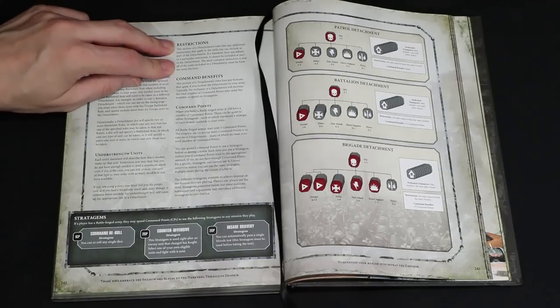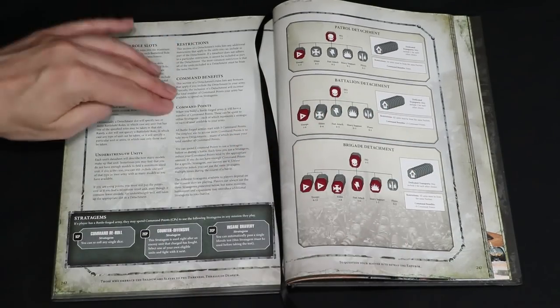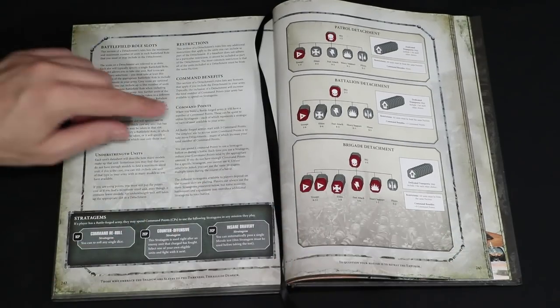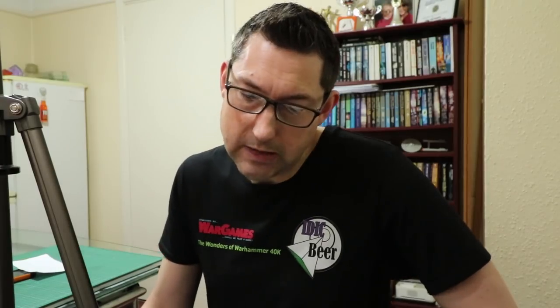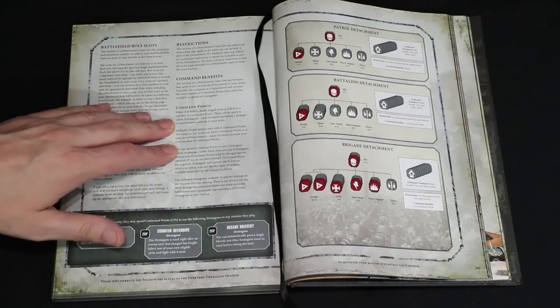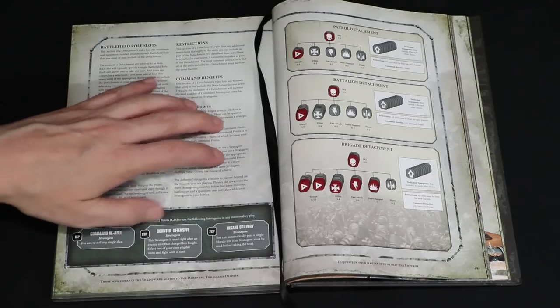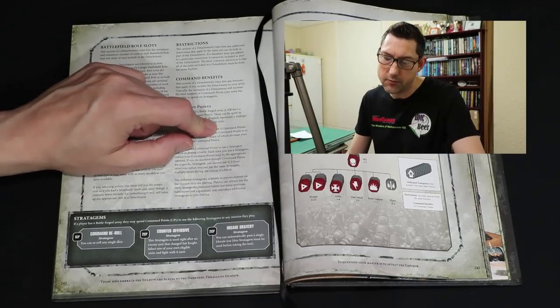We've got the restrictions listed in each detachment and the command benefits which are also listed there. Then we go on to command points. Now this is what 8th edition is all about. As a battleforged army you get three command points as standard — that is your starting block: three command points. Command points unlock stratagems.